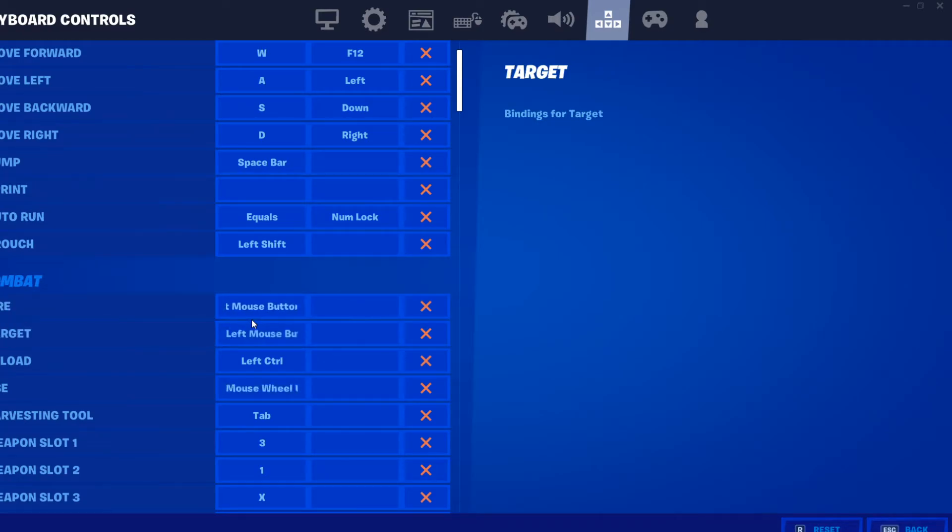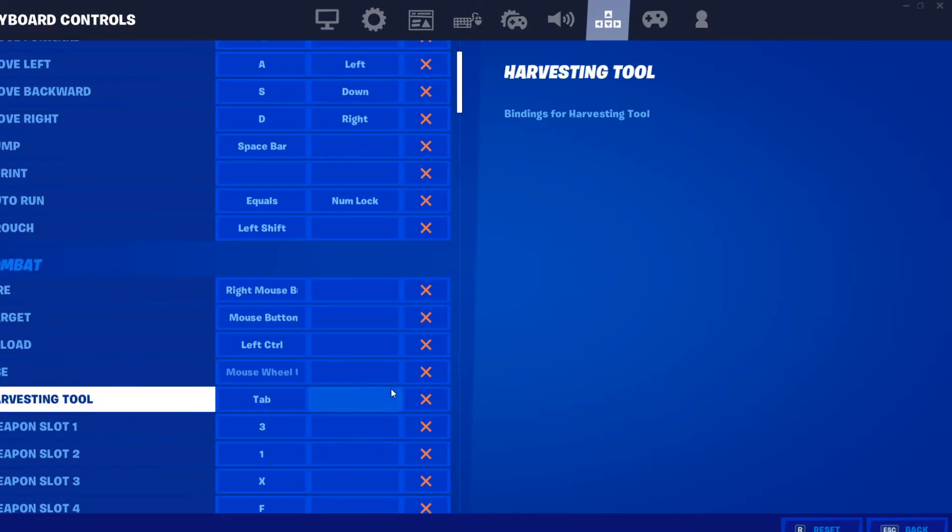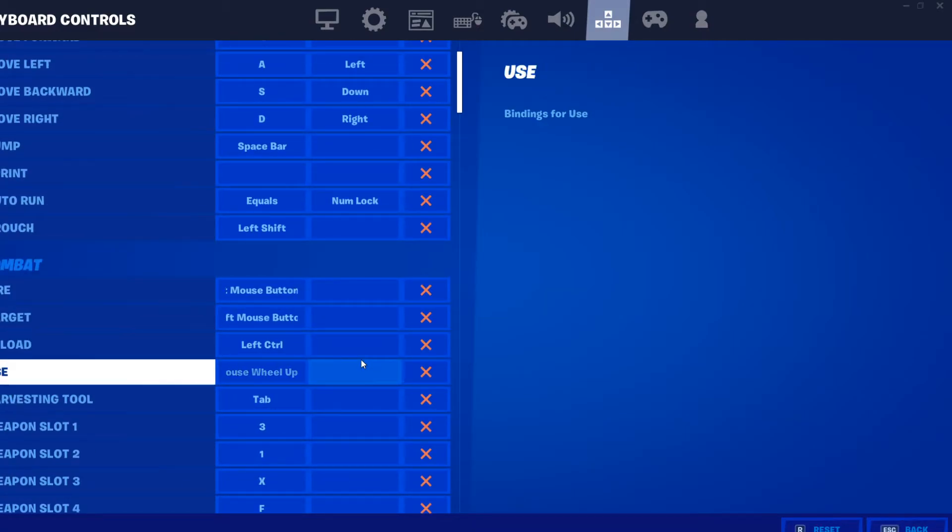Fire and target — this is probably so confusing to all of you, but I'm pretty sure this was default from Minecraft so I just kept it. Fire is right mouse button to shoot, and target to aim is left mouse button. For reload, I just use Control — I'm on WASD and I just press it with the back of my hand. Use is mouse wheel up, so I just push up the mouse wheel and it interacts. With tap to search slash interact on, I don't have to hold it down.